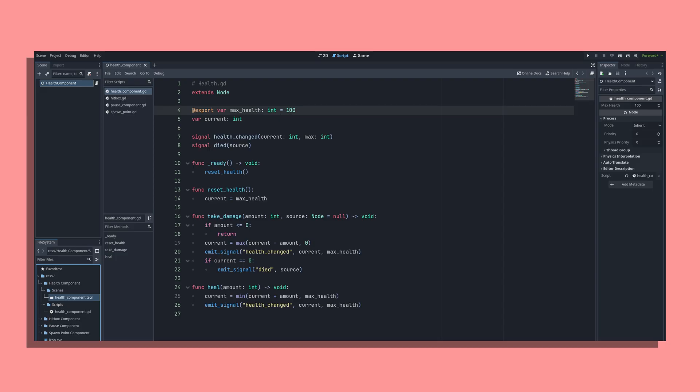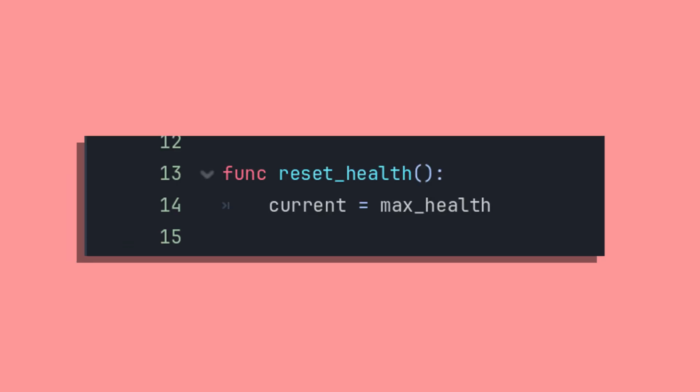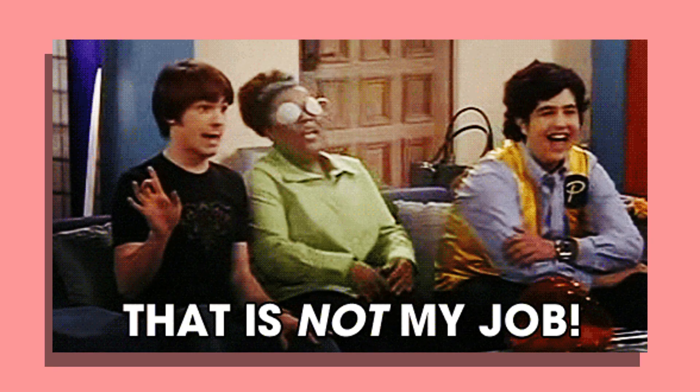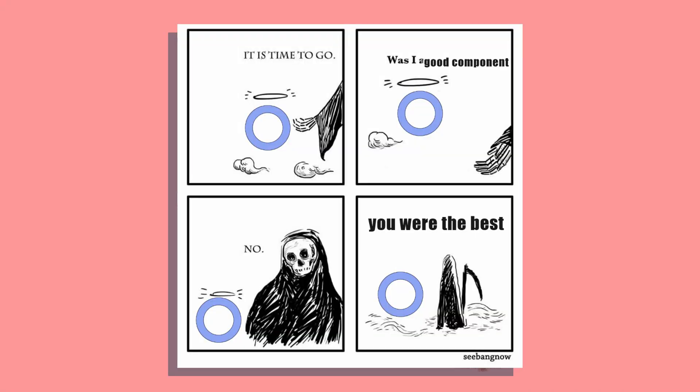Instead of going through every script and adding in a health variable and functions to take damage and die, you can just add this script to a node and place it on them. It's a simple script with an exported max health variable, so you can quickly set it in the inspector. Then it's only got a few functions: one to reset the current health to the max health, one to take damage and emit a signal when our health changes, and one to emit a signal when the health goes below zero.